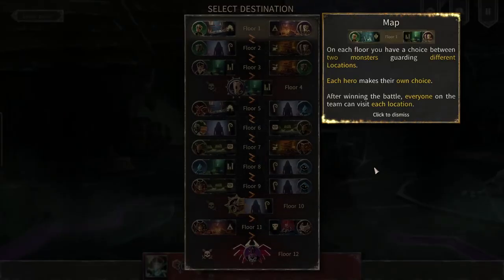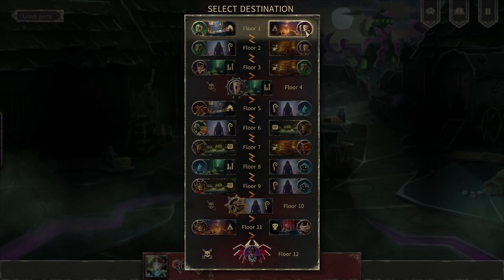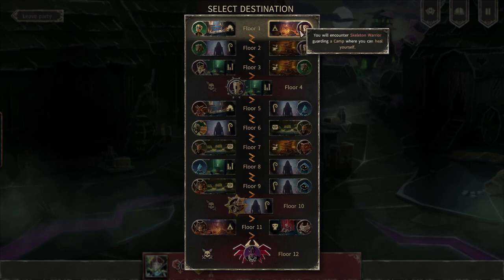Choose destination. On each floor, you have a choice between two monsters guarding different locations. Each hero makes their own choice. After winning the battle, everyone on the team can visit each location. So here we'll encounter a zombie corpse guarding the hideout, where we can reset companions' location selection, remove a card from your deck, or select a card to start future battles with. Or here you'll encounter a skeleton warrior guarding a camp, where we can heal yourself.